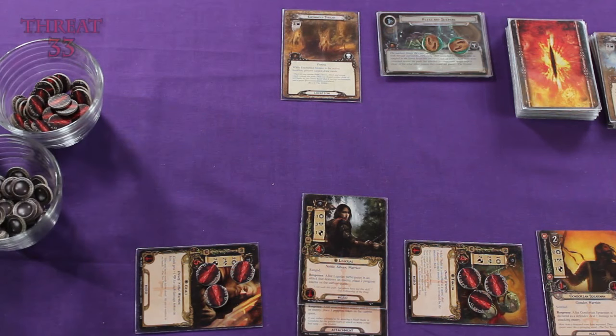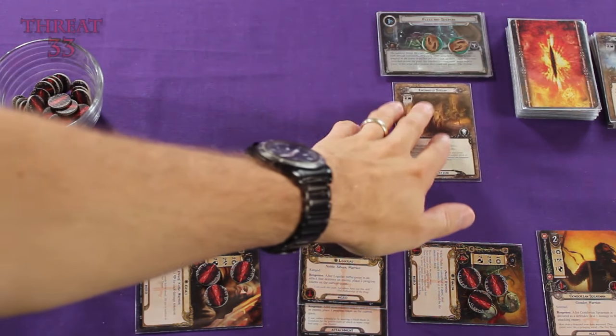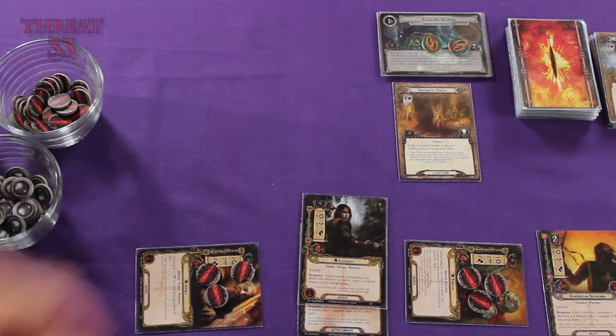We've now placed 2 progress tokens — only 6 more to go. Now that it's the travel phase, I'm going to choose to travel to this location so that we can remove its threat strength from the staging area.